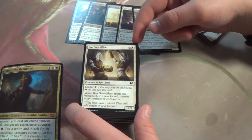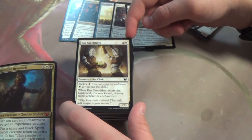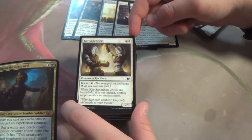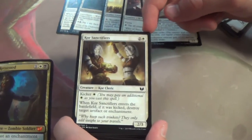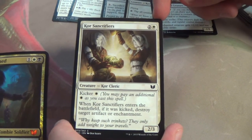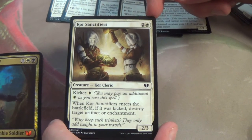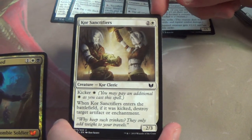Core Sanctifiers — has one of my favorite arts that feature Kor, to be honest. This may actually be my favorite art to feature Kor, other than Stoneforge Mystic. Just take a look at that — good grief. And that midriff. Look at that beard — he has a quad-braided beard.